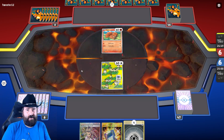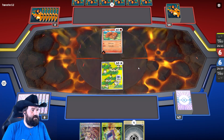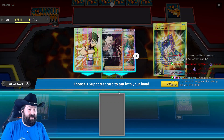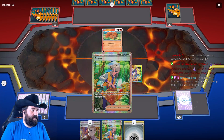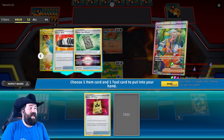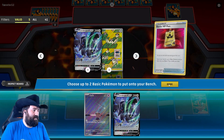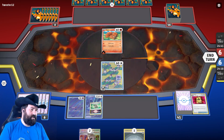Even the Forest Seal Stone would help us get Path to the Peak out, which would be bad because we'd lose our Pidgeot. But our Pidgeot is a lot less important to what we're doing than their Charizard is to what they're doing. We should have one Path to the Peak in this deck — we could fish it up with Pidgeot if we get there first. That Charizard is scary. We're pretty soft to fire — that's the downside of this deck.